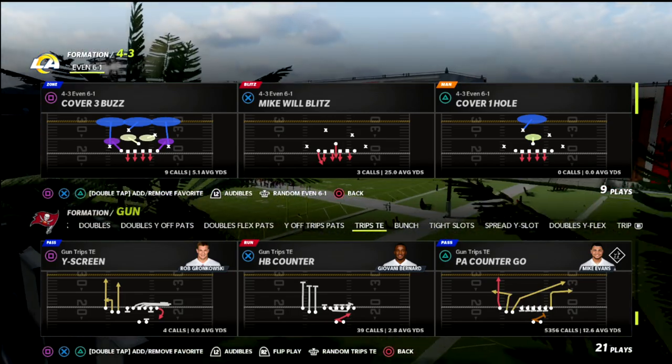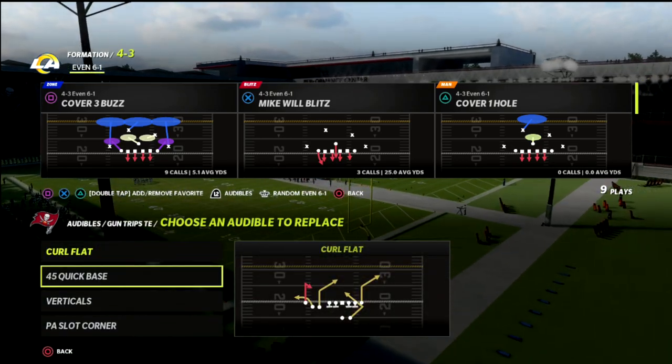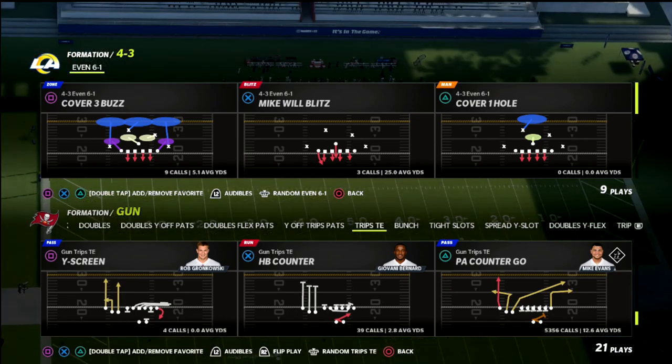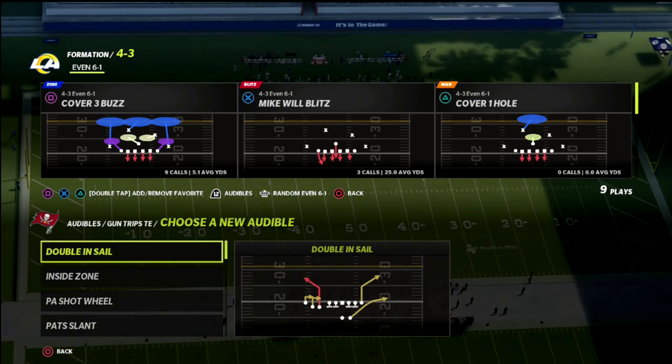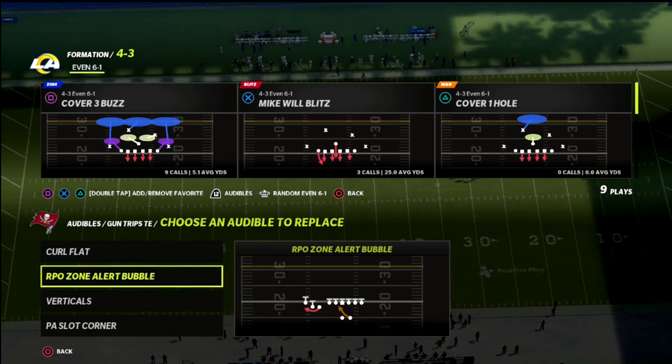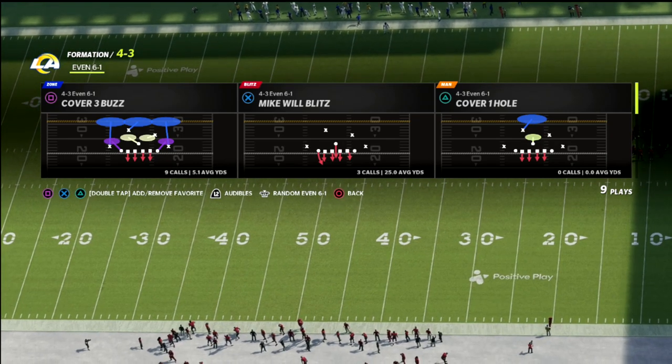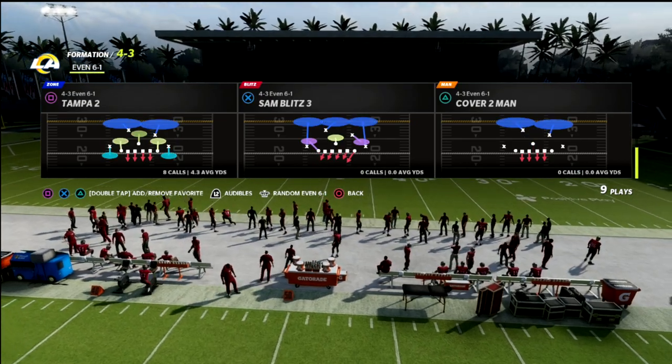Let's talk about Trips Tight End. I said the curl flat audible. For the run audible, I want to show this RPO zone alert bubble. We're going to come out in PA Cantergo, and defensively we're going to come out in Tampa 2.